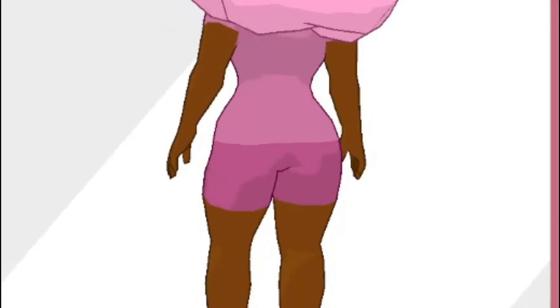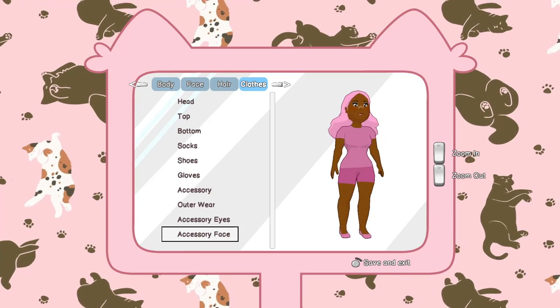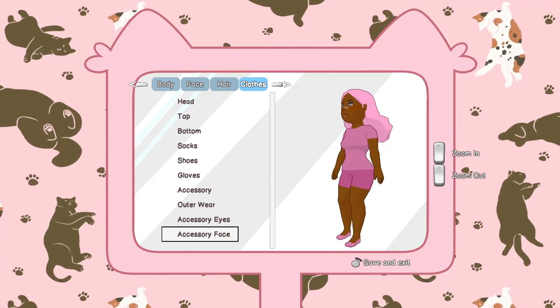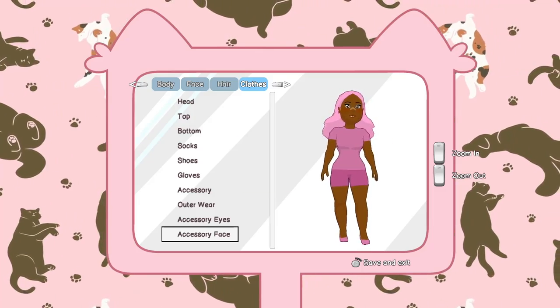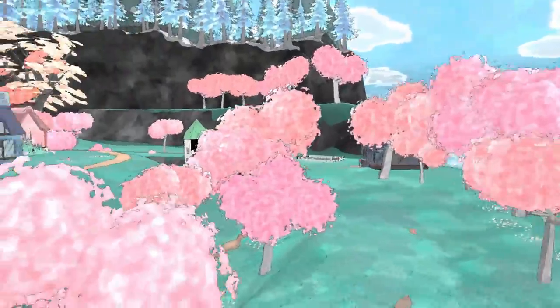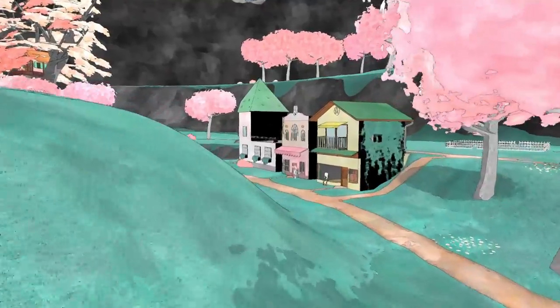Here she is in the default clothing, which is very basic. I wish they would let us have like a default dress or something, but it's still fine — we still look very cute. Let's go ahead and finish making our character. Oh my gosh, here's the town — they look so cute!